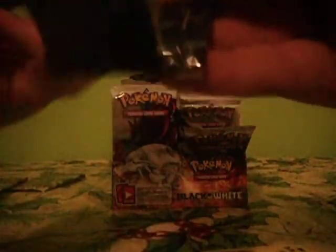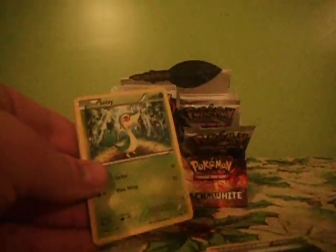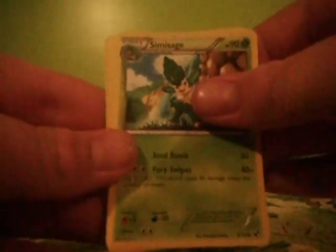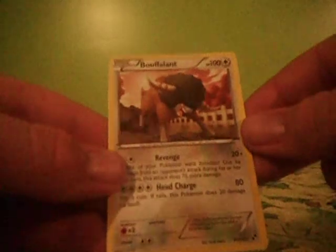And then there is another pack. We have Steam Energy, Shelmet, Tympole, Energy Switch, Surt Tummy, Simisage, Bouffalant, Revive, Shelmet Reverse, and Bouffalant rare.